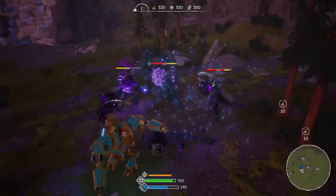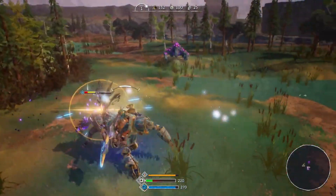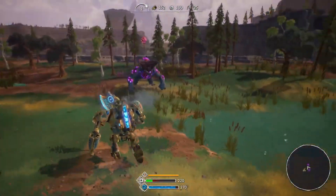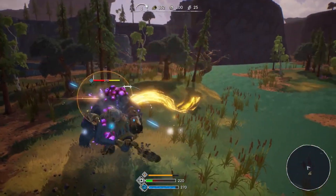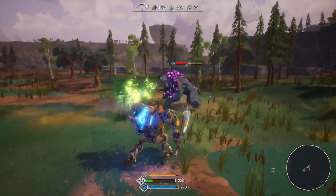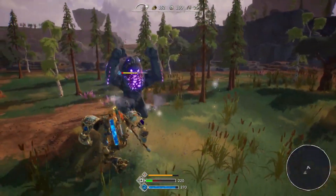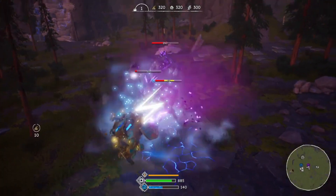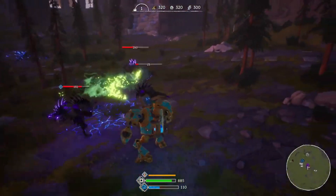Combat in First Dwarf is interesting because it involves timing. After your first hit on an enemy, a meter appears, and you must time your next attack correctly to keep hitting. If your timing is off, you have to restart, giving the enemy an advantage. This system might seem unusual for an action RPG, but it feels satisfying to pull off a string of attacks. The demo hints at weapon variety — for example, the Lightning Hammer has a charge attack that deals significant damage. Different weapons will likely behave differently, adding depth to combat.